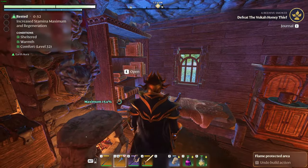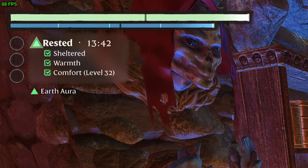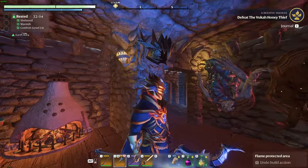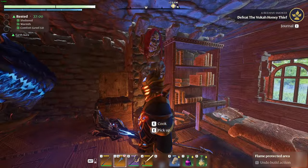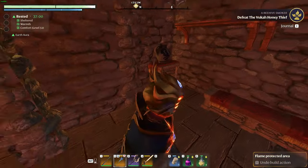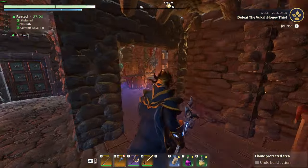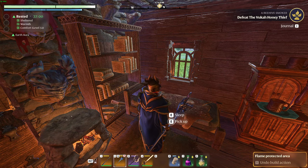Once we go inside my base, you'll see that the rested status changes — all conditions are met and my rested time is going up. If you look at the comfort, my comfort is at level 32, and that is determined by the amount of decorations you have within your base. I have trophies from all the bosses I've beaten, a mat, furnace, bookshelf, chairs, desk, pots, plates, cups, and even a bathroom with a bath, toilet, and sink. All of these things improve your comfort and improve the time of your rested bonus — currently at 37 minutes.